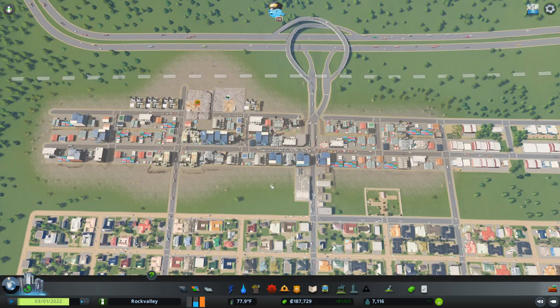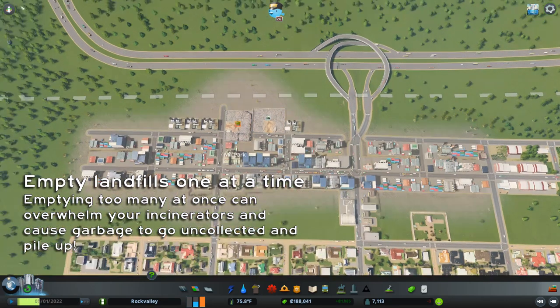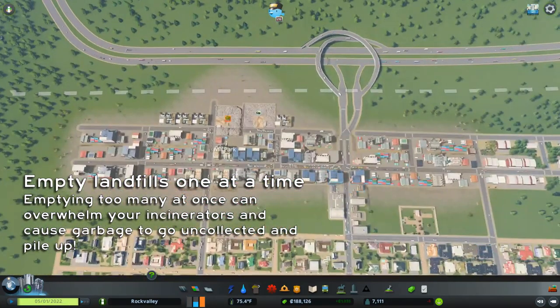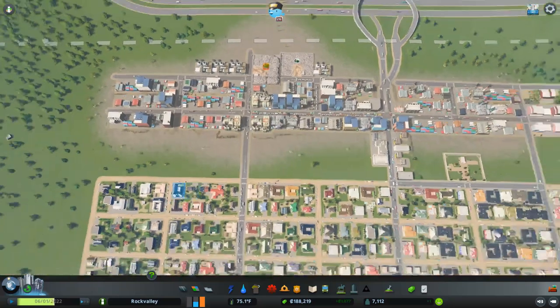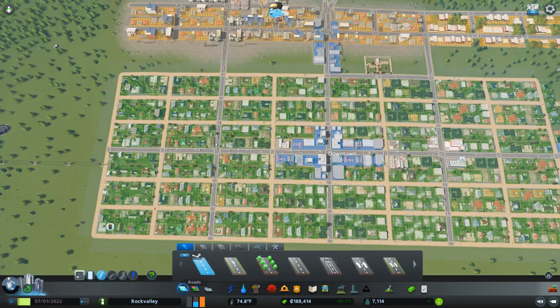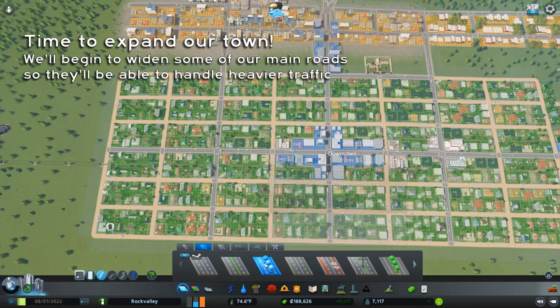Now that we've got our incinerators in place and we're emptying our landfills, we'll start with this one and then empty the other one. I don't like to empty too many at a time because this does make it so that we have to build more incinerators. Now let's get to expanding our city because we need a place to put our university and we also need to expand our commercial offerings in town. I'm going to go straight to the four-lane road — this is the first time I'm going to use this. I'm going to use the decorative one with trees because it lowers noise pollution.